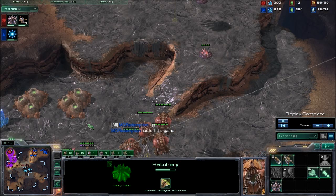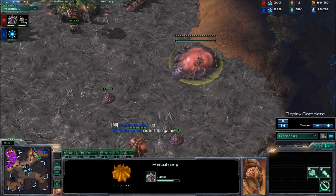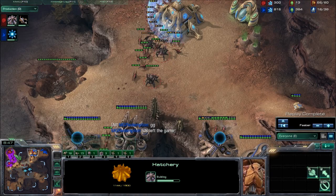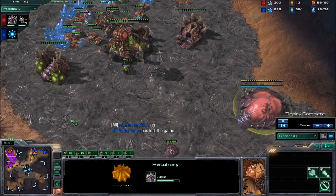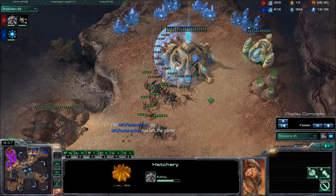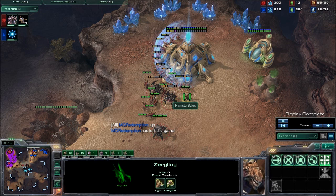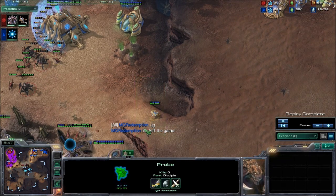I kept my money fairly low this game. I did throw down a macro hatch while I was breaking down that gate, and this allows me, even if my push fails, to get droned up really quickly. I probably will have done a ton of damage if it fails somehow — like if he got super fast Void Rays and I was just playing very poorly. But even with relatively fast Void Rays for Forge Fast Expand, I will usually get there in time to kill the Protoss. I actually played a game where a Protoss went for Void Rays with his Forge Fast Expand, and I will show you how that goes next.